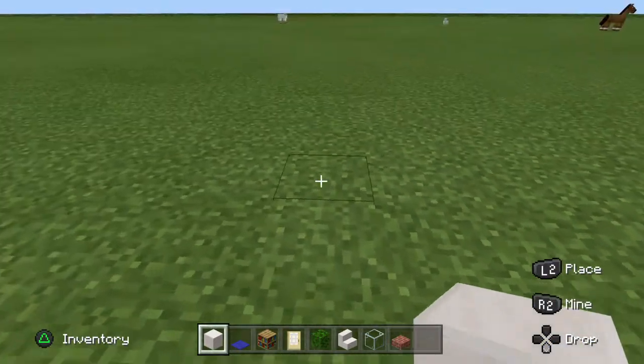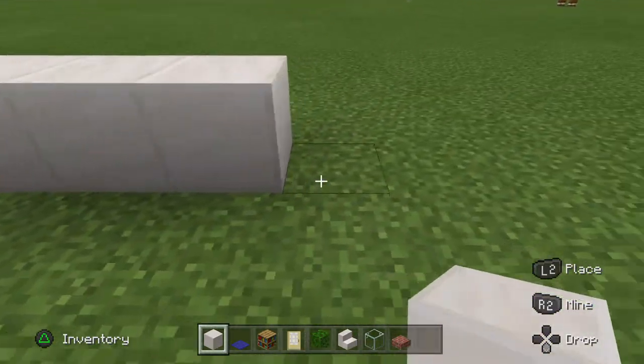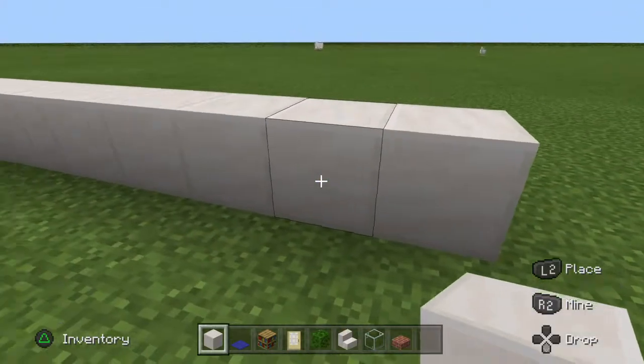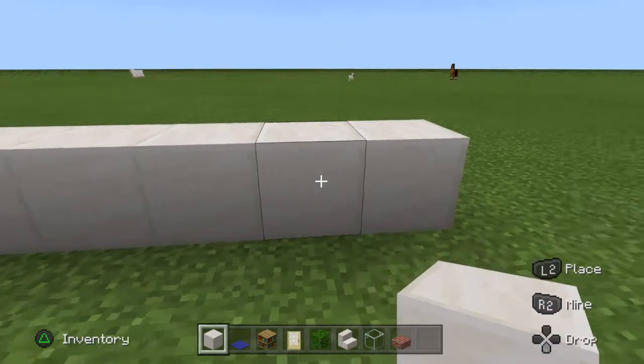So, put the house out 8 blocks wide. So 1, 2, 3, 5, 6, 7. 1, 2, 3, 4, 5, 6, 7, 8.